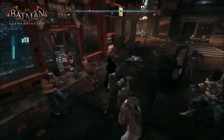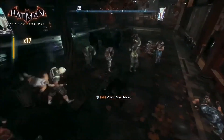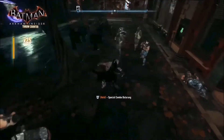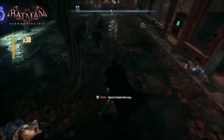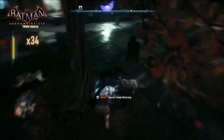Vaulting over there, nice! Throw counter — classic new move. So these fights can go in any number of ways. We've got maybe about 30 thugs here. These guys are just minding their own business, Batman rolls in — fists of justice! Oh, and the slam! Nice!